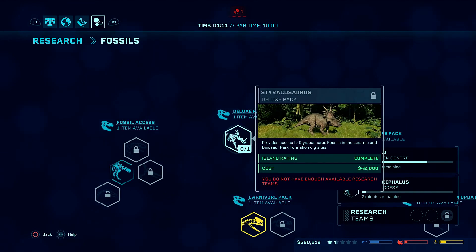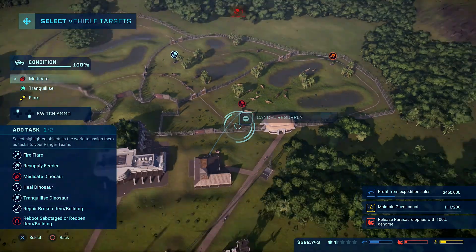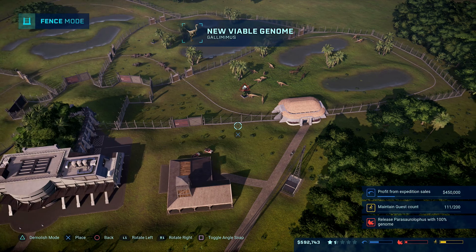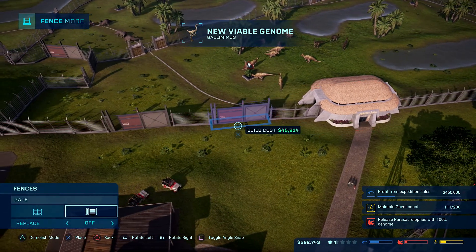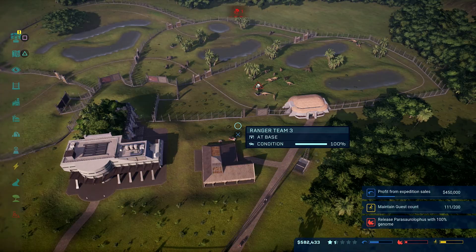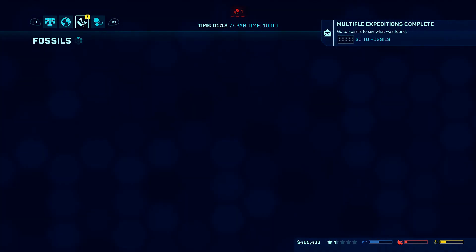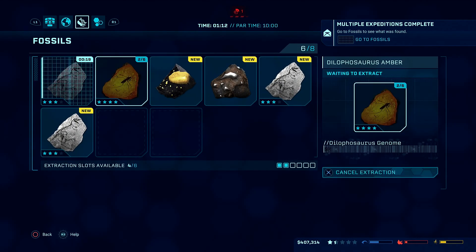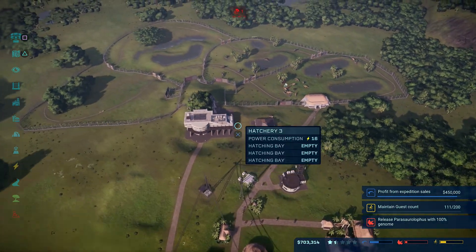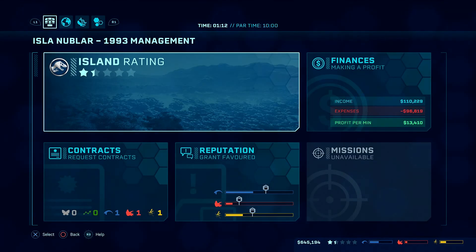Styracosaurus is definitely going to be the next one and we have our first feeder now. Remember these guys can be smashed around even when they're going for a feed. I'm going to put this as close as I can here and just get it done. Demolish that. Fossils are back — Gallimimus and Dilophosaurus, sell, sell.